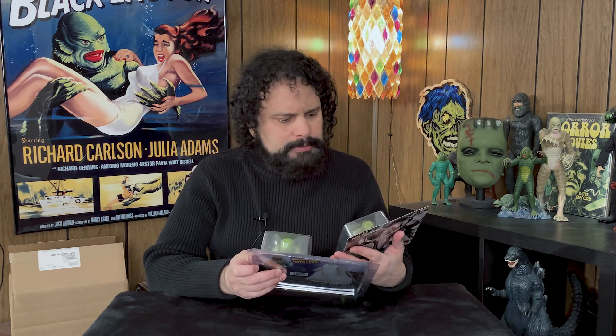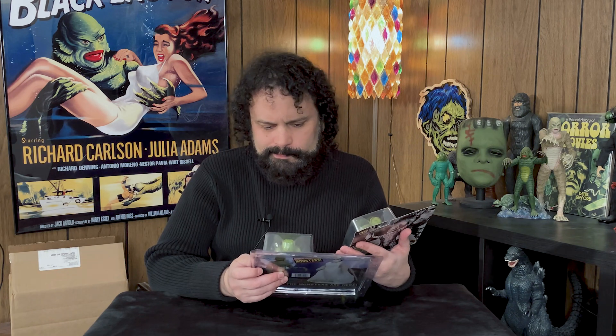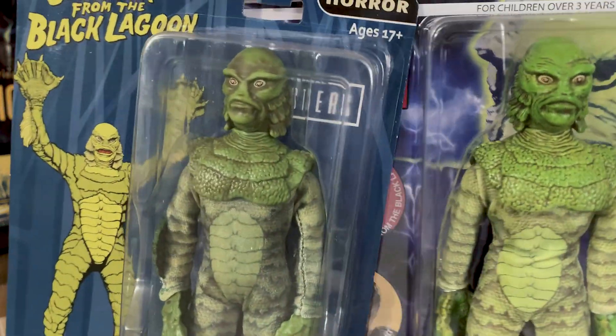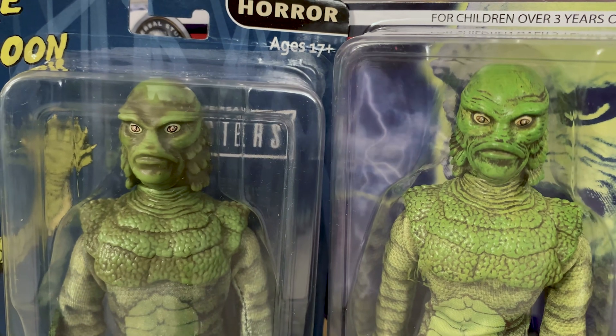The paint is different on the head — it's not a different color scheme, just a different style of paint. There's more shadowing on the Mego than on the MC. The MC looks like maybe it has a light wash of dark paint so it gets into the crevices, whereas the Mego looks like it's airbrushed — they airbrushed in some dark shading. You can see the difference; there's more paint on the Mego.